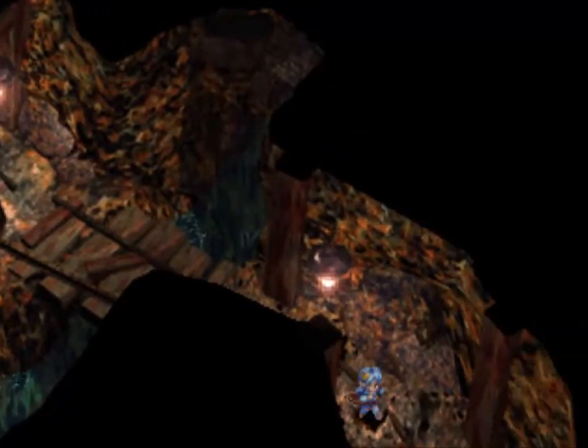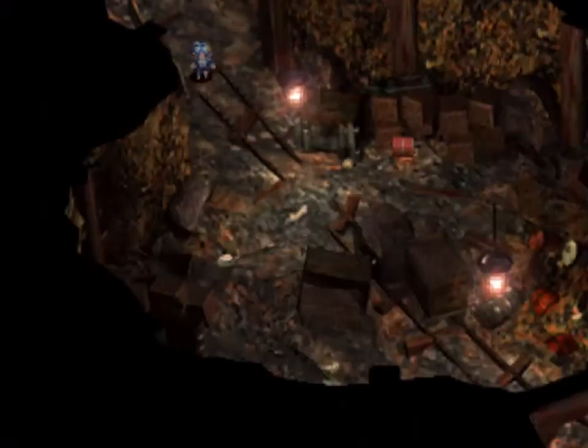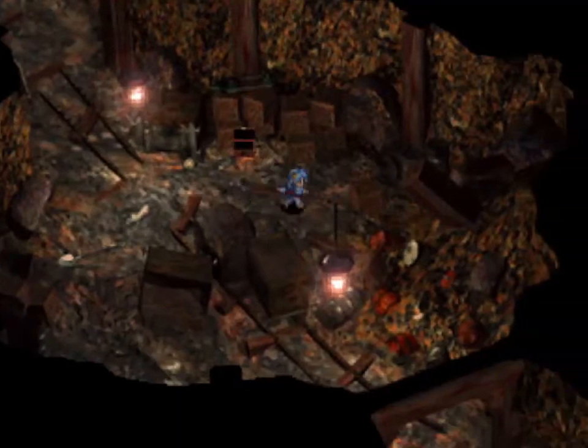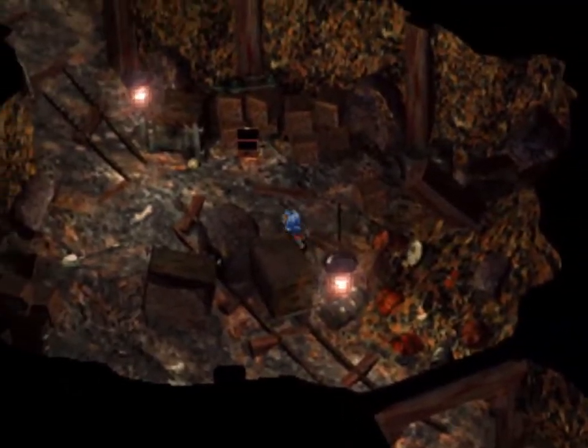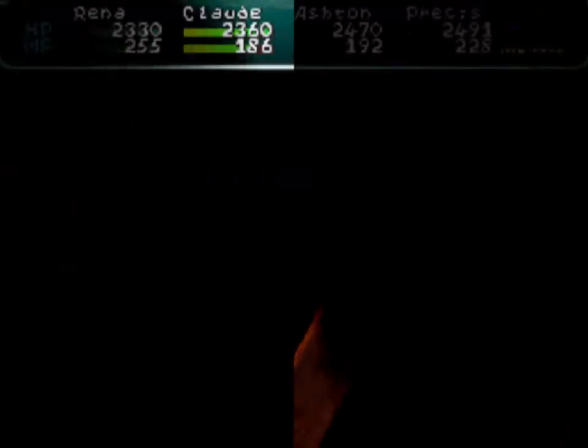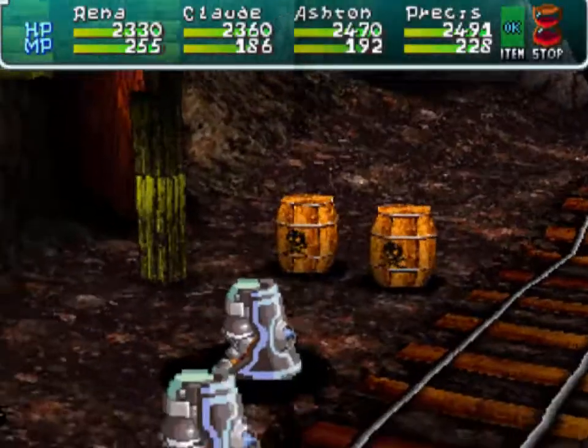So we did part of the dungeon in the last episode, this time we're going to head down here. That was the spot I said I'd meet you back at, where we blew up the hole in the wall. Here we get a hyperball, and I believe there's somewhere else we can activate another bomb.